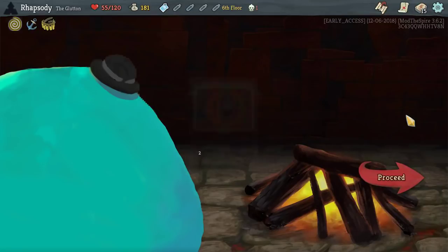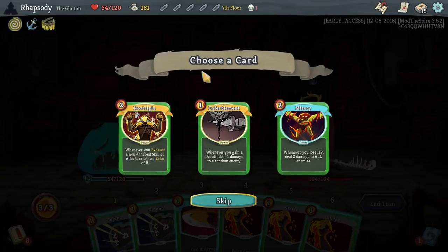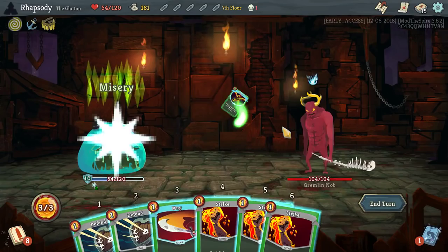I could have taken a Regret there, but the problem is if I have a Regret in the deck it's going to thicken up the deck, which is probably going to introduce a lot more problems. There's got to be Misery here — it seems the only useful one. Whenever you lose HP, deal two damage to all enemies. Sure.